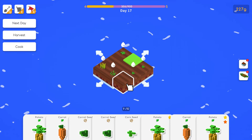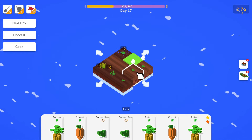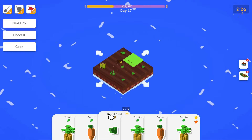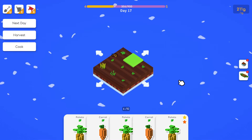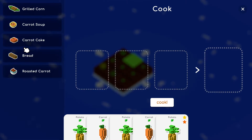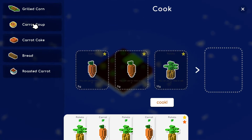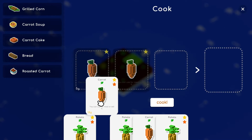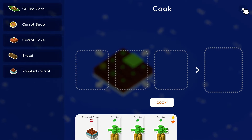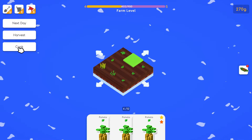We have two corn now so we can do grilled corn in cooking. Corn is worth a lot — this is 50 because it's a double corn, this is 14, that's 64, and it gives us 103. This is where you really start going up. We got 165 out of that. The other quest is carrot cake which we don't have extra carrots for.